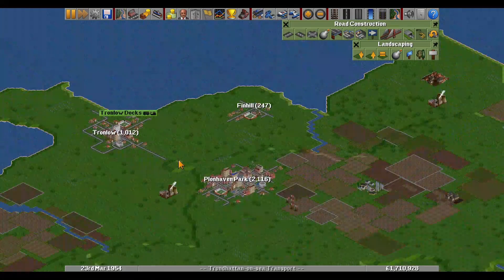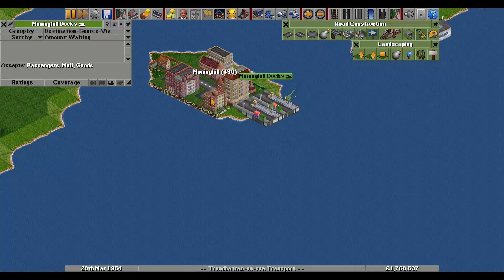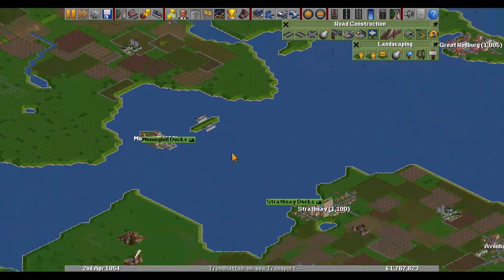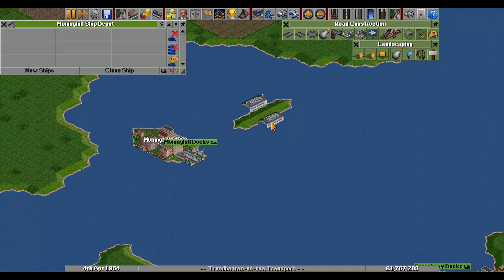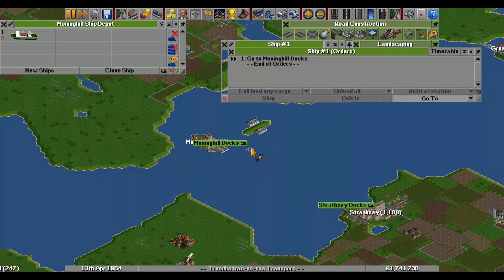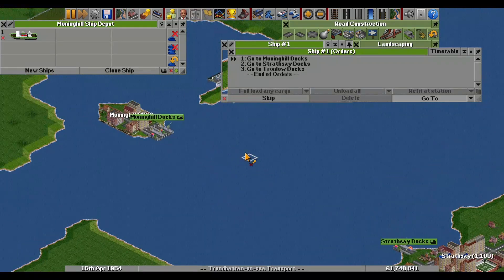I usually have like two buses with the pure purpose of growing cities. Do we have any ships on this line? No - please rectify this problem. We have a new dock but nobody is there, so I want to see ships going out and doing stuff.